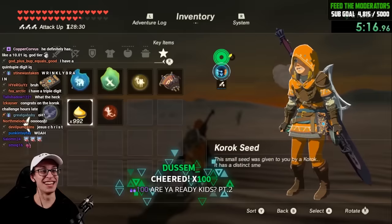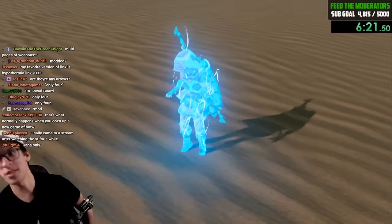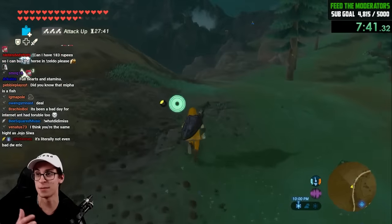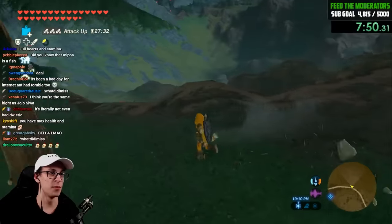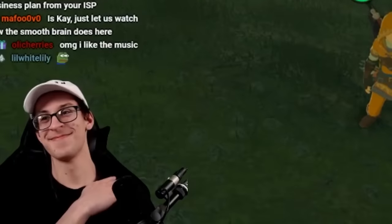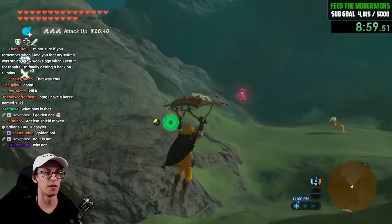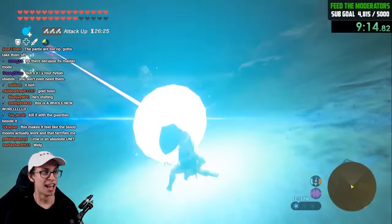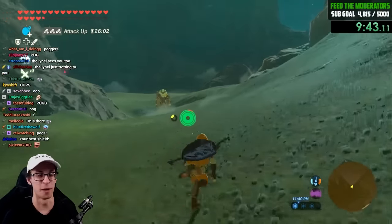We have end-game weapons and 992 koroks. The goal is to explore and head back to Hyrule Castle because the guardians are really sped up — there are a lot of them. Oh, there's a guardian right there! Easy. Look at that — the guardians can see you from much farther away now.